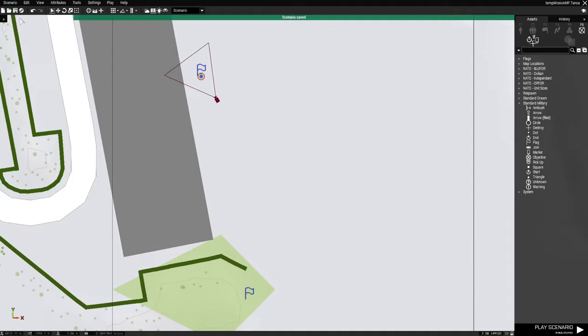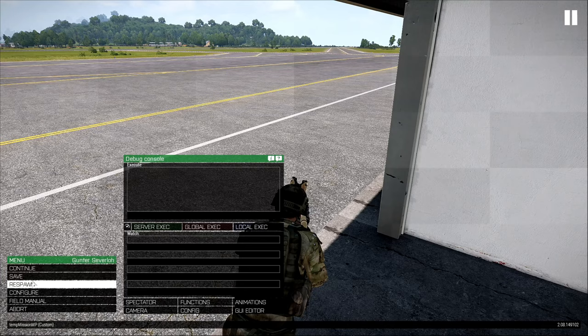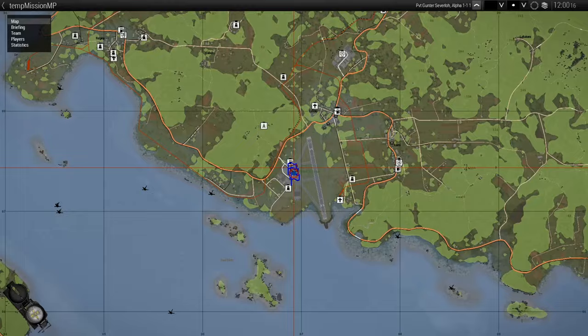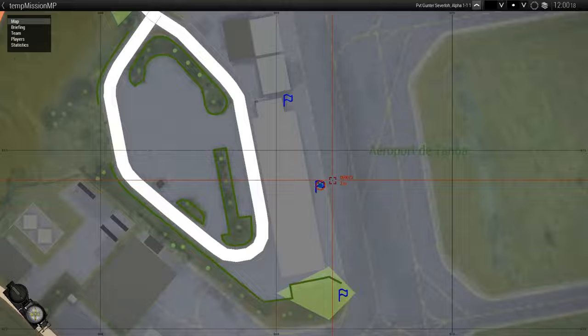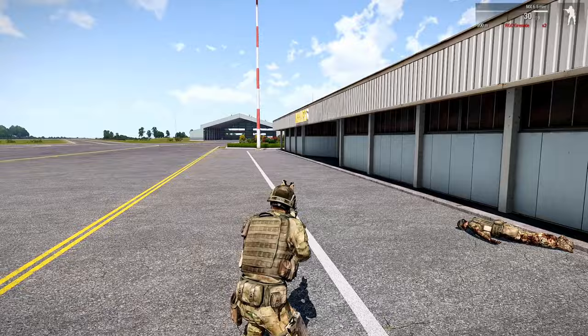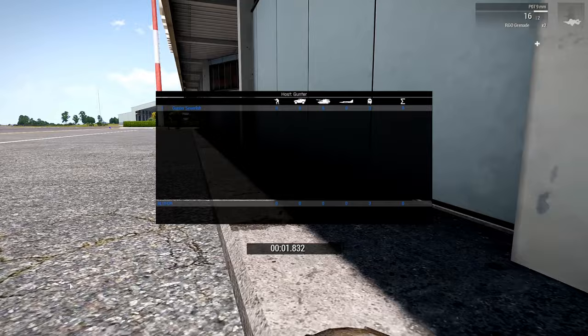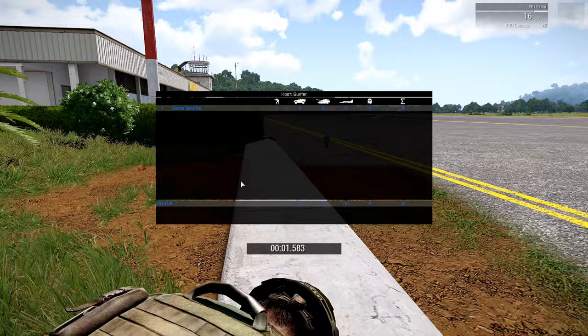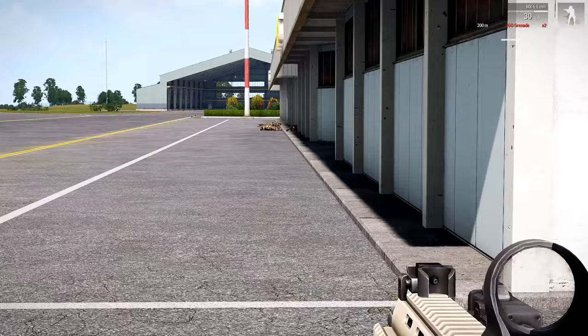Let's go to the server and respawn. We respawned on the center marker. If we respawn again, we might end up somewhere else. This time we ended up in the grass. Respawning once more — this time we ended up on the other side. So the random selection across multiple markers is working.